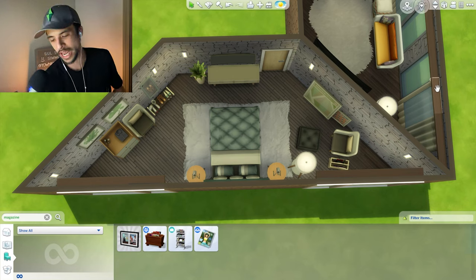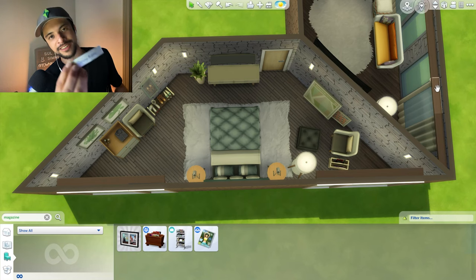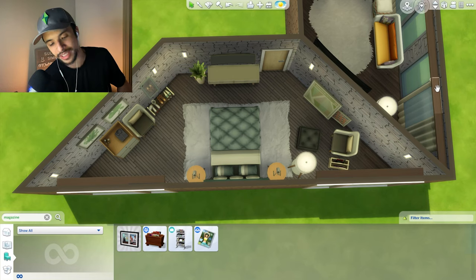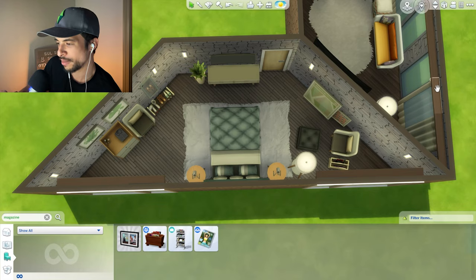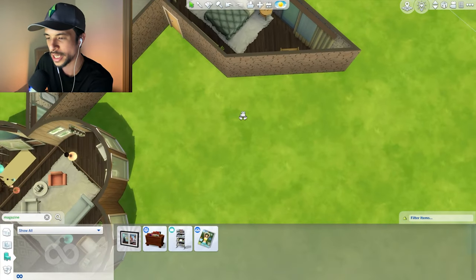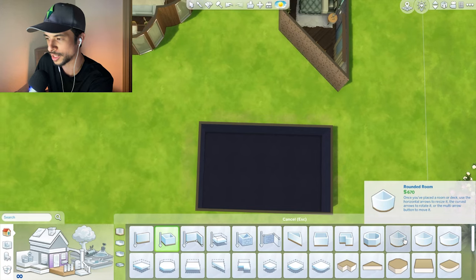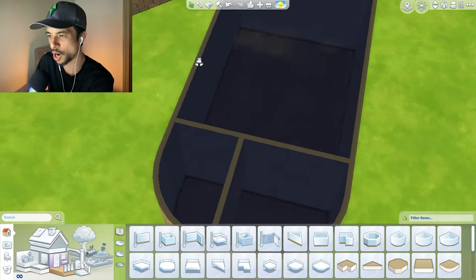The next room is officially going to be the dining room. And for the next crazy shape, we officially have a stadium! I actually didn't know that this was considered a true geometric shape. It is essentially a rectangle shape with two semi-circles on the sides, something like this. And there we go — that is pretty much our stadium shape.